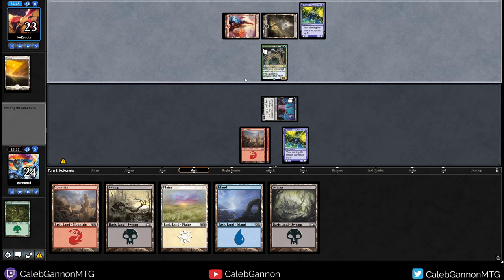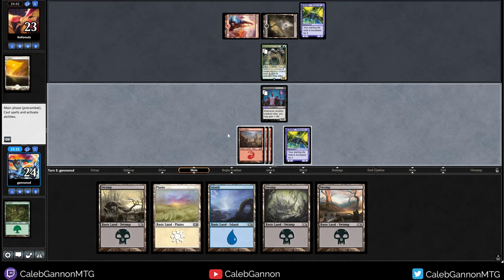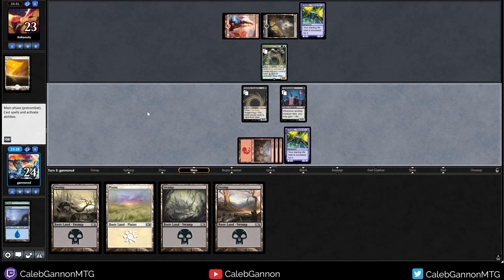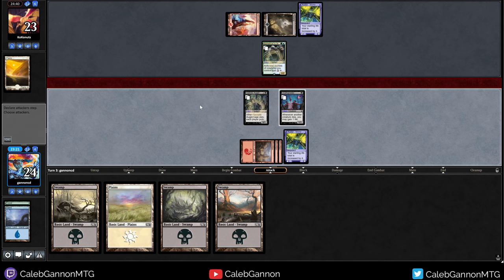This obviously was not great — activated abilities of creatures cost two less, so that's just basically a two mana two-two. Not the end of the world. Let's keep playing mountains. Get rid of this island. Whenever it dies, each player puts a card from their hand on top of their library. I don't like that.